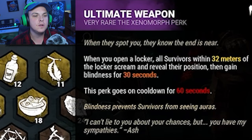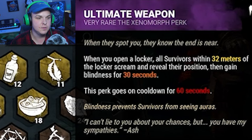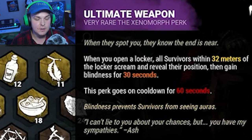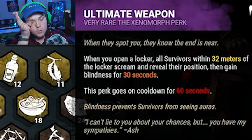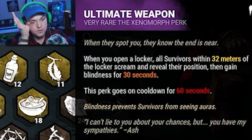Ultimate Weapon — when we open a locker, any survivors within 32 meters of that locker will scream and reveal their position. I was thinking of Darkness Revealed, but no — we open a locker and any survivors within 32 meters of that locker will scream and reveal their position.